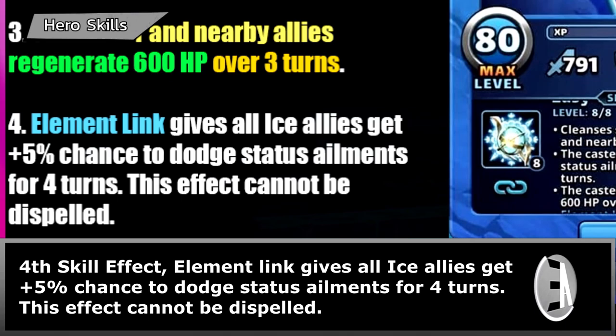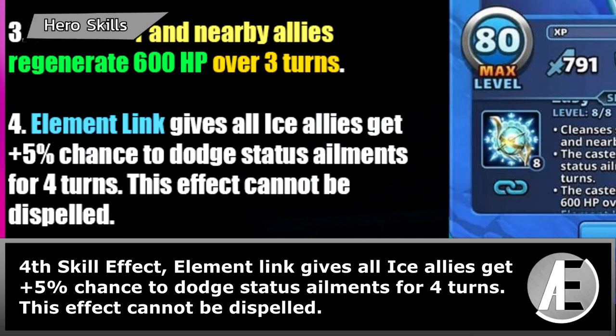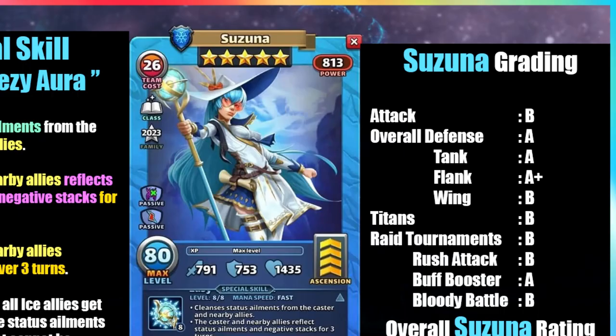Fourth skill effect: element link gives all ice allies a plus 5% chance to dodge status ailments for 4 turns. This effect cannot be dispelled.